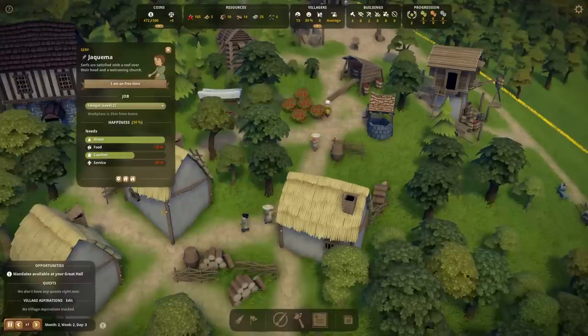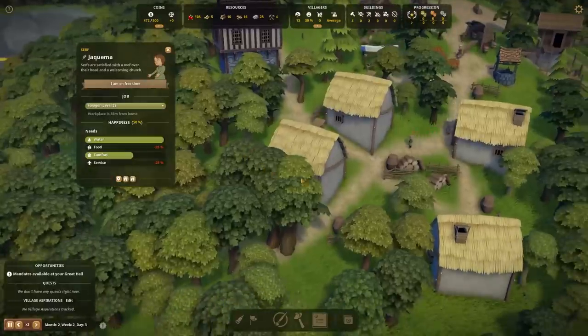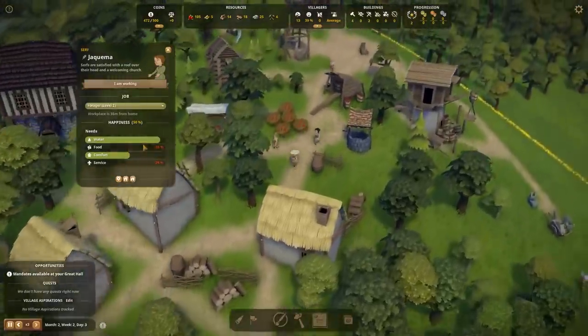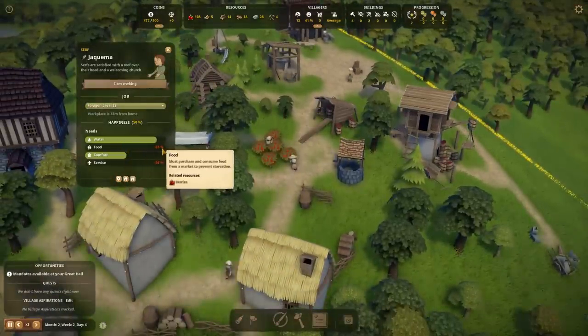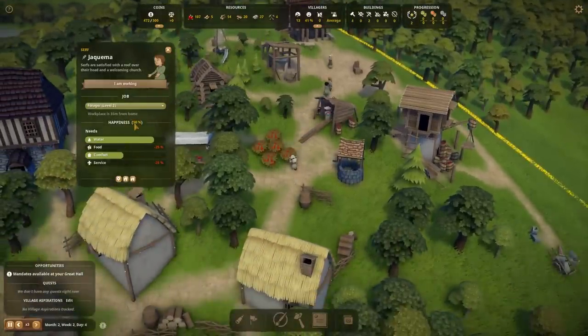Military doesn't seem to be the primary focus, at least based on my first check of the game. We've got some food, although these people aren't eating food — they're getting water from the well. Their needs: minus 25% happiness. Oh, this is happiness — so you have 50% happiness. Workplace is 35 meters from home, so we really want to optimize these distances and keep things close together.